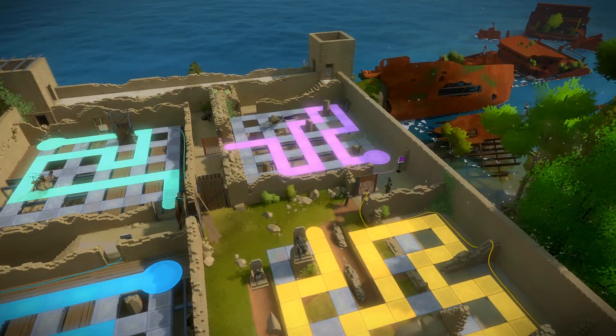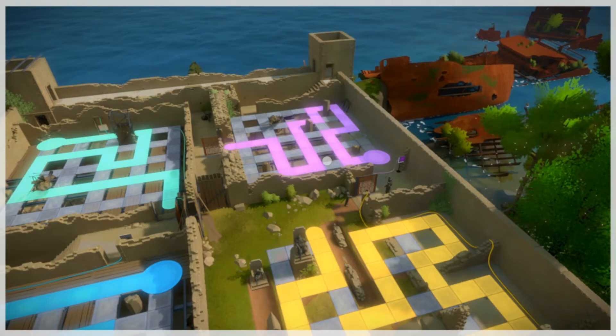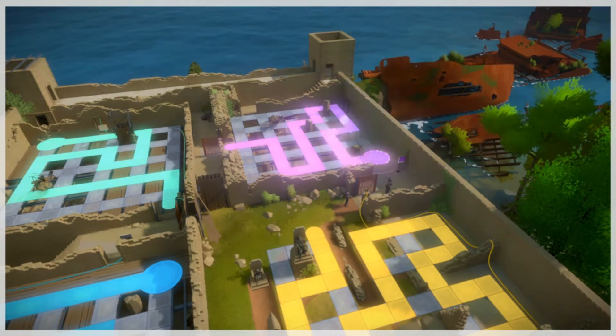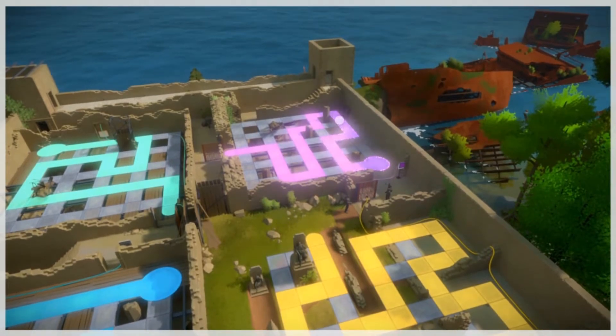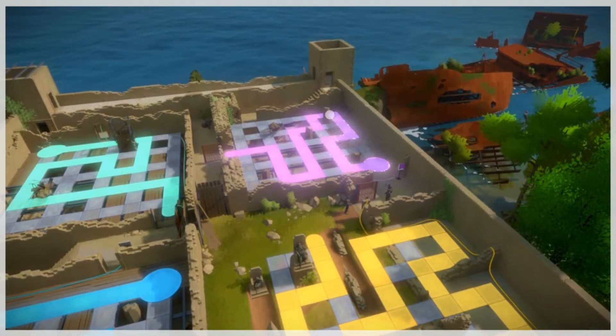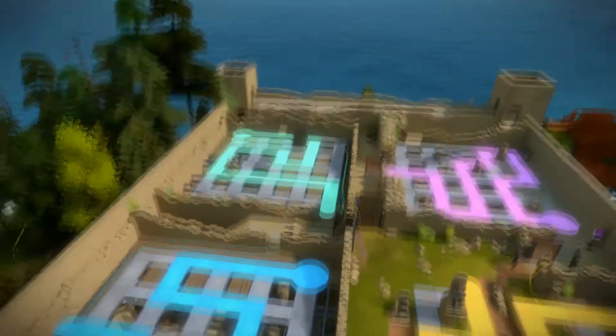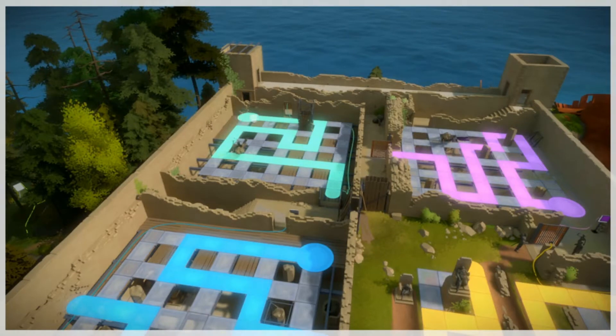Now for this one over here, the only real thing I'm seeing that we probably can't do the same way is go around this pillar and around this pillar. Everything else kind of looks like it'll work. But we get stopped there, so we have to go probably left here. I'm not really sure. This one kind of the same thing — I think it's pretty much going behind this guy that's making it a problem.